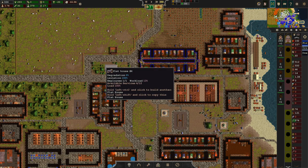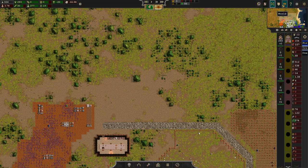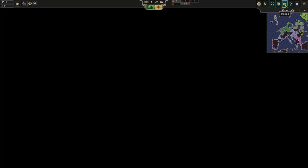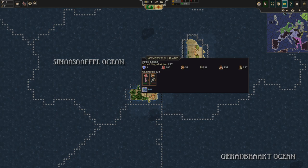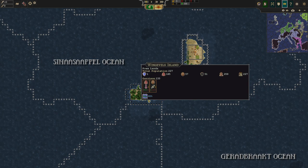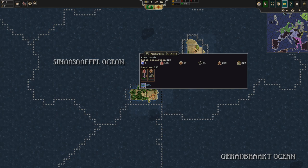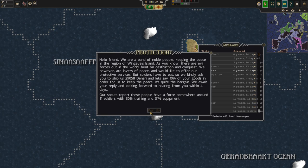So you kind of have a standing army — they're not fully trained yet but you can muster them. Also worth noting: we were attacked by Vingerville's Island, which is probably different from what you'll experience since the map is procedurally generated. You can use the same seed — it should be in our first episode of version 0.61, 'Unleash Hell.' They will muster a little army if you fail to pay up.